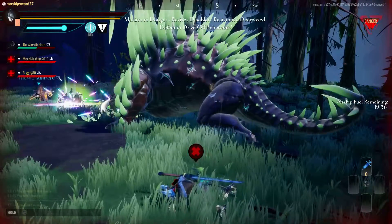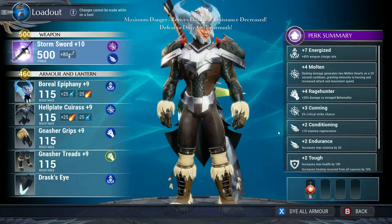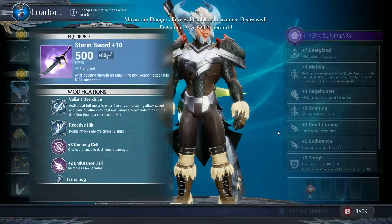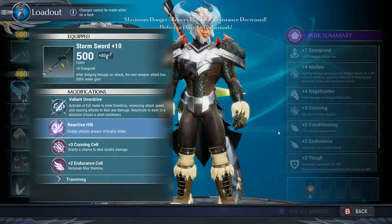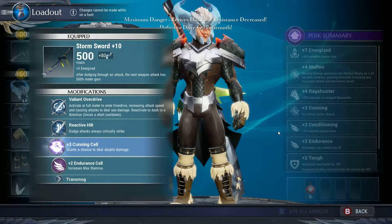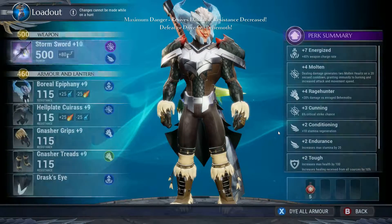If you guys want me to go over my weapon builds — the ones that I use — I guess I could go over this one right now. Valiant Overdrive, Reactive Hilt is really good, and then Cunning Cell, which grants a chance to deal double damage. And then Stamina's always a problem, so Endurance Cell increases max stamina.